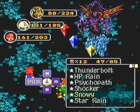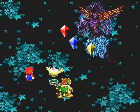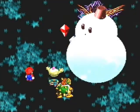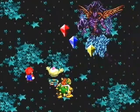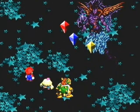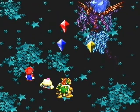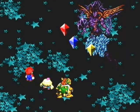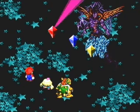Alright, Mallow, go ahead and use Snowy. For the earth crystal, since it has no weaknesses, I'd just recommend using physical attacks on it since it doesn't have the greatest physical defense anyways. By the way, the psychopath quotes for these guys are really funny — like the fire crystal says something like 'I have to mow the lawn.' What does that even mean?